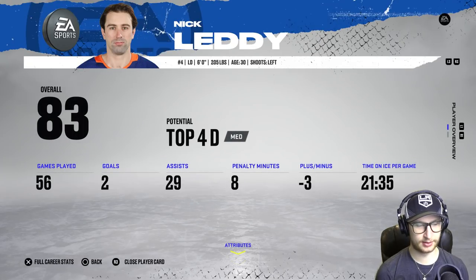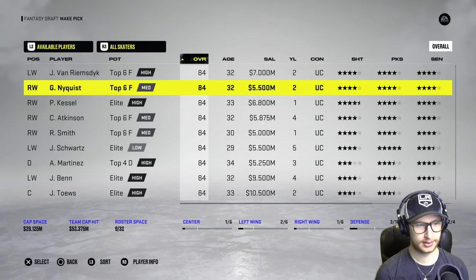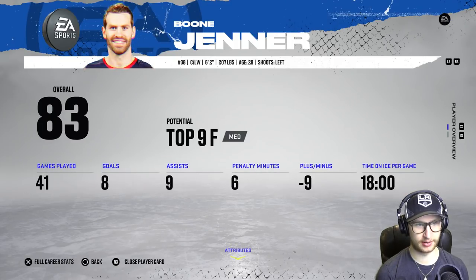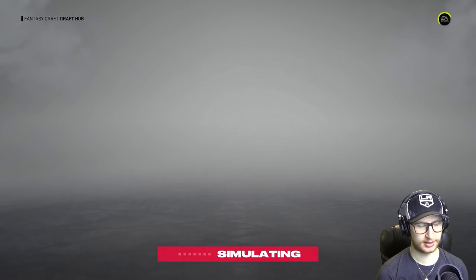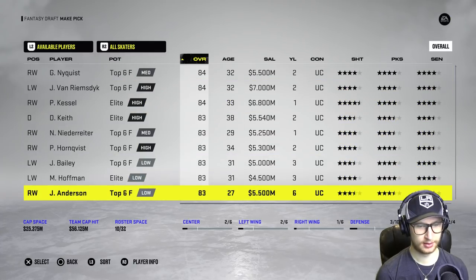We haven't drafted a whole lot of players and we've already used 50 million dollars in cap — that is a big yikes. Nick Letty is only making 2.7 million. I mean, that is still a lot of money, but compared to the other contracts, let's pick up Nick Letty as another defenseman. I'm basically just looking for cap-conscious picks right here. Boone Jenner — he's been having a year and a half. 3.7 million, okay sure, that's worth it.